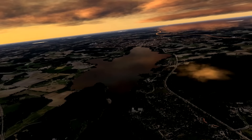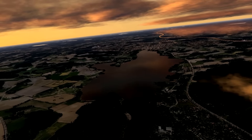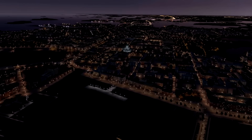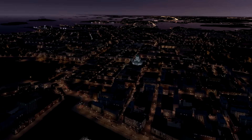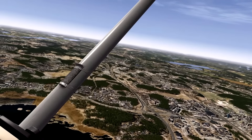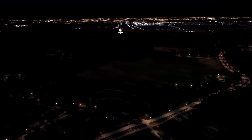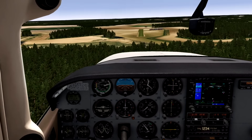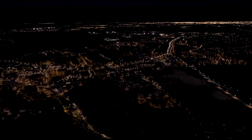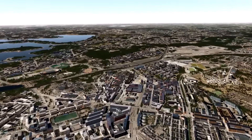The scenery uses high-res orthophotos at a resolution of 50 centimeters per pixel. It features custom traffic on actual roads moving at correct speeds, and custom lighting for dusk, dawn, and night. It also includes a couple of custom airports, notably EFNU and EFMN, and enhances EFHK, EFHF, and EFHV. Overall the scenery covers 4,000 square kilometers including highly detailed forests, hand-edited shorelines, and claims to be frame rate optimized. The price is $29.95.